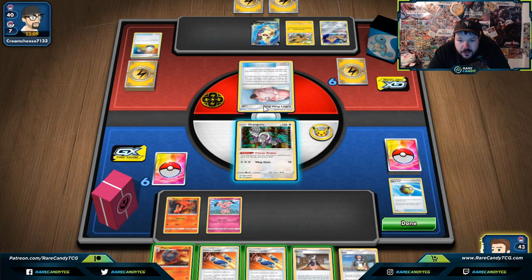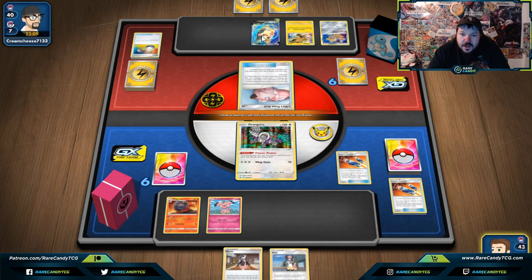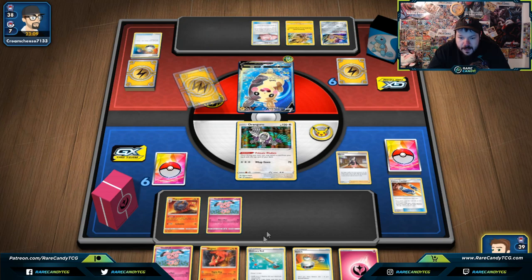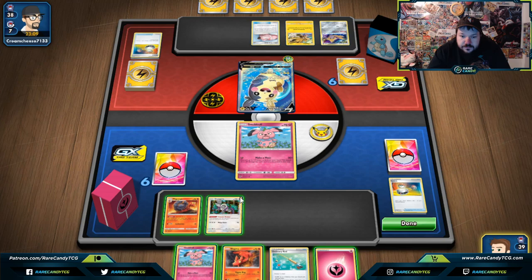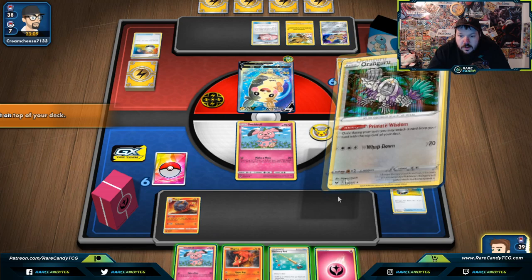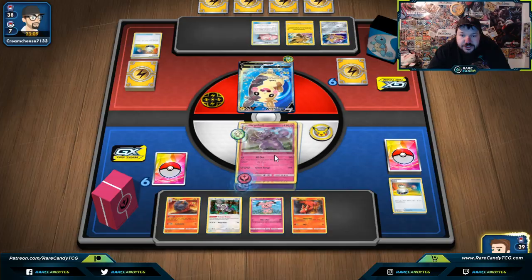We're going to go Magcargo. Let's go Double Custom Catcher, bringing up the Morpeko. Let's go Marnie — I don't really like Marnieing our opponent, giving them extra cards, but it looks like we're able to turn that into something nice. We get Attach, Bench those two, Switch. Let's go Smooth Over, putting a Granbull on top of the deck. We do have to put a card back with Kangaroo, so let's go Primate Wisdom. There's Granbull, Snubbull, Slugma, Energy — All Out, let's go 160. Boom.